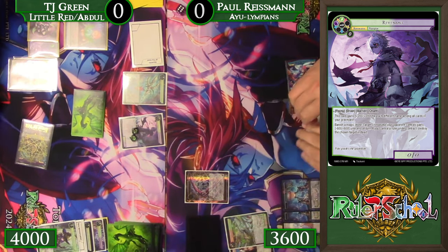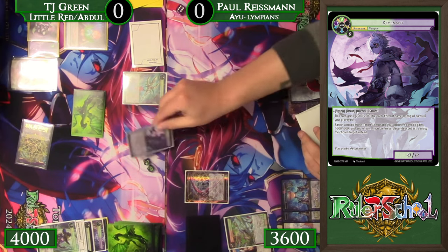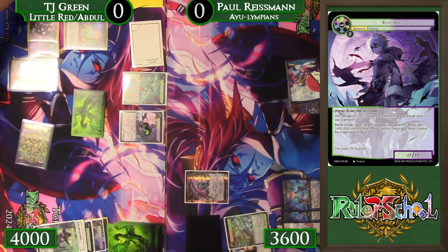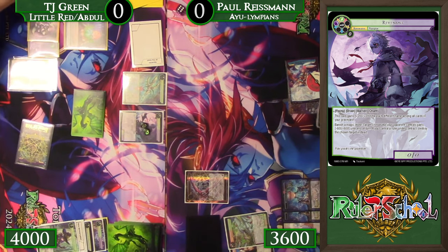Barrier Chant is insanely relevant here. It's just a question of whether Paul is playing anything in the main phase that can RFG the Graveyard — but we've also got to get through Pyramida before we can do anything with that. The number of stones TJ has can be banished to stat remove things and get them out of the way while also pumping up Revenant. Continuing to use the IU ability to fix the hand is very nice.